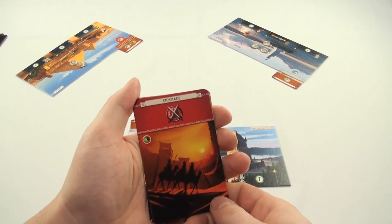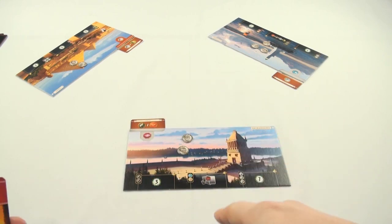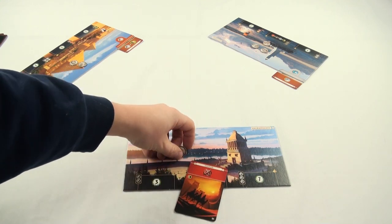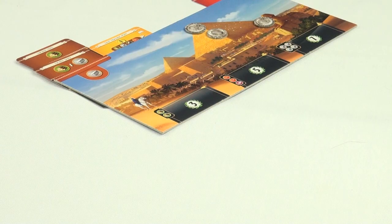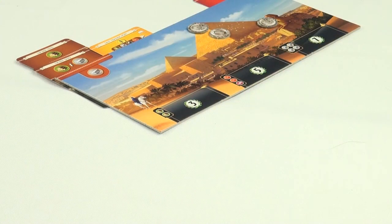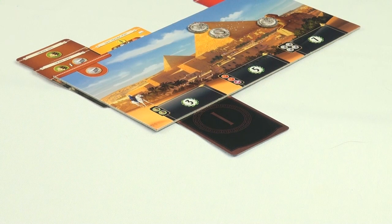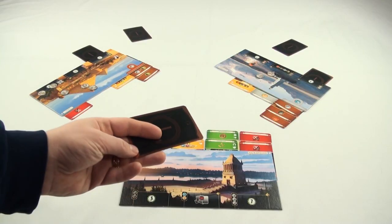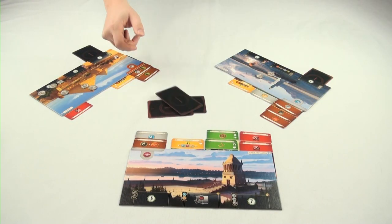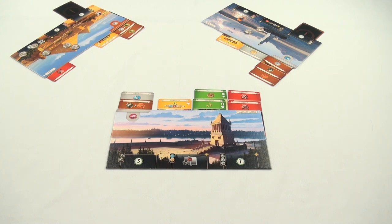The Stockade requires lumber to build, which is a resource we don't have in our kingdom. Our neighbor has two stone and one lumber, so we'll have to do some trading. When we flip over our card, we say we're buying lumber from this player and give him two coins. Meanwhile, the Pharaoh doesn't want to flip a card — he wants to work on his Wonder. He has the lumber, so when everyone else flips their cards, he takes his card and slides it under the first step of his Wonder. Play continues like this until players are left with just one card, which goes into the discard pile.